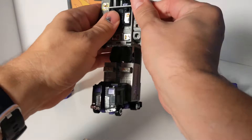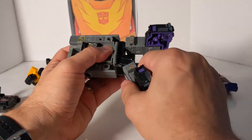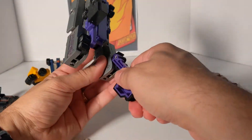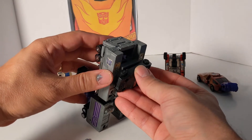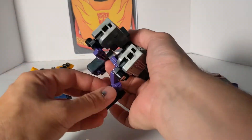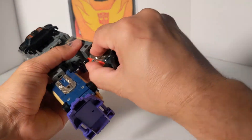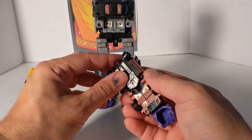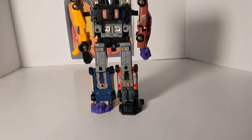Motormaster is a little different — he goes into robot mode as the torso. You rotate the arms sideways at 90 degrees, pull the back sections back so they clip in, then plug in the two ports for the little roller car which becomes the chest. You stick Menasor's face over Motormaster's face. Then very carefully you connect the four arm and leg ports — Dead End on one arm and Dragstrip on the other — and there is Menasor.